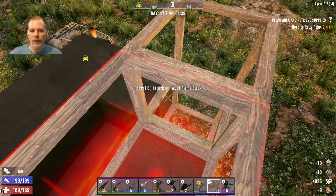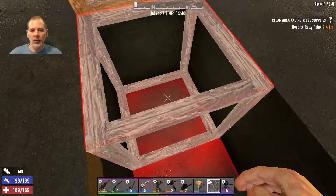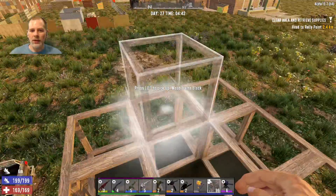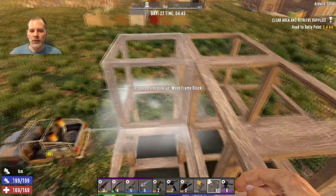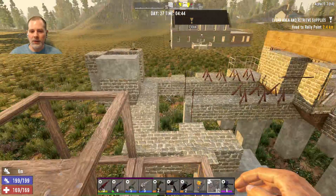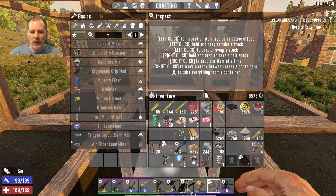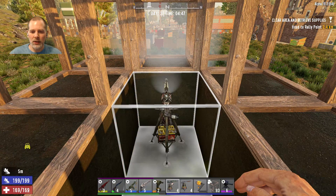We can put one here, and this needs to be two blocks tall because we're going to put a shotgun turret here and a submachine gun turret in the next one. This needs to be two blocks tall and then come up over so we can do that. I need to leave this open to get from the generator out to here. Let's get our turrets placed — a shotgun auto turret and a submachine gun auto turret.